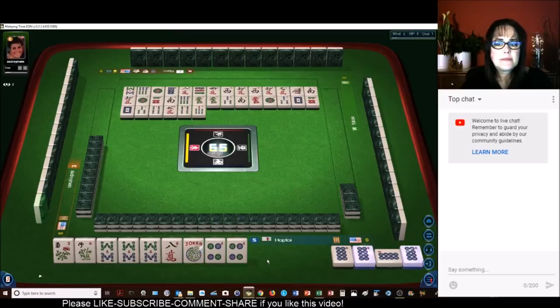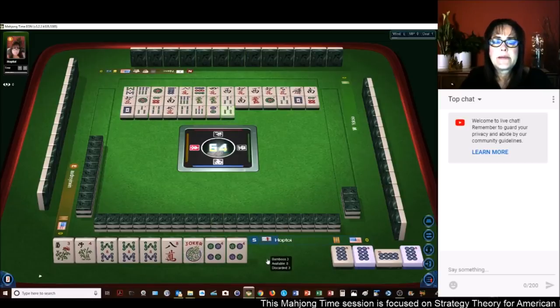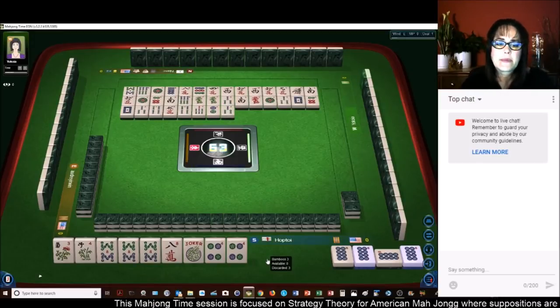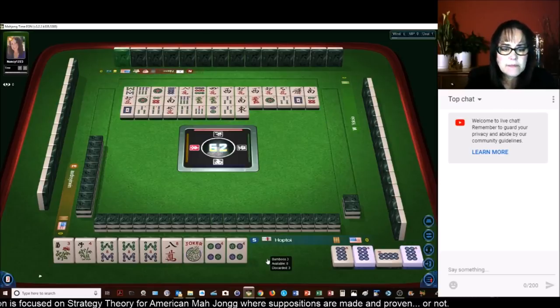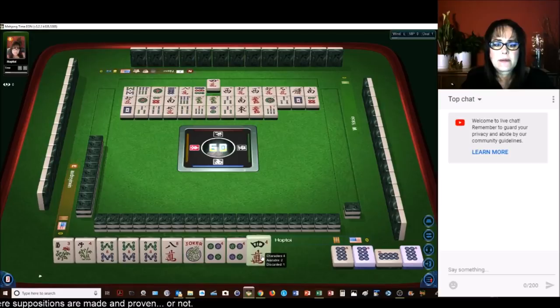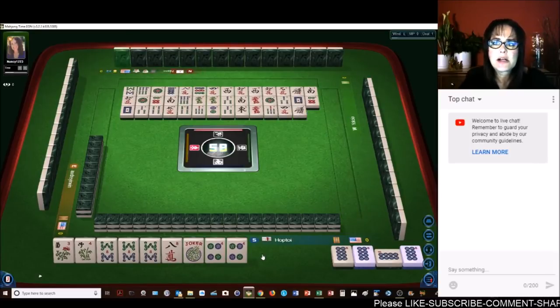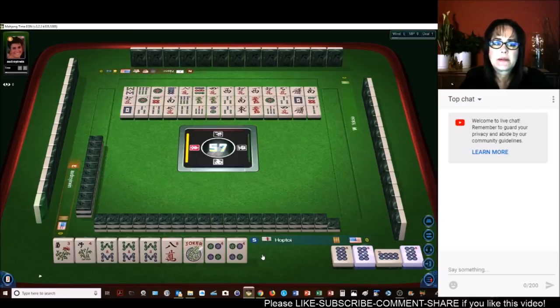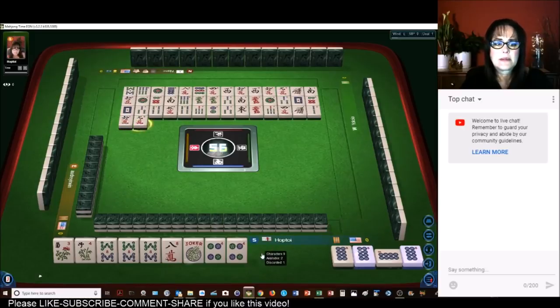7-bamboos. 2-dots. 3-BAM — that's safe, 3-bamboos, 3 more out. East wind. Red dragon. 7-bamboos. 4-characters. All those evens really came in. 1-bamboo. No 4-dots are out yet. 2-bamboos. 6-characters. 9-characters.